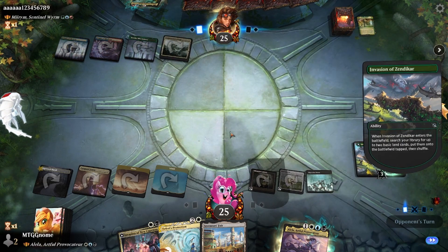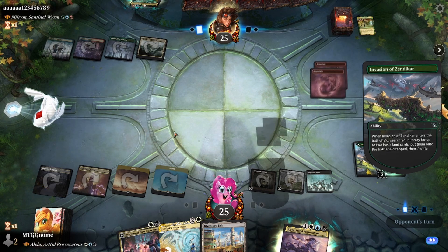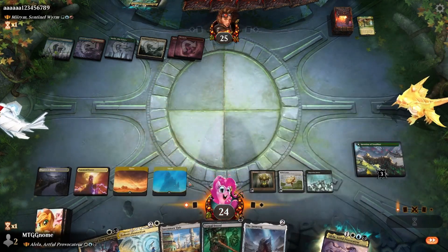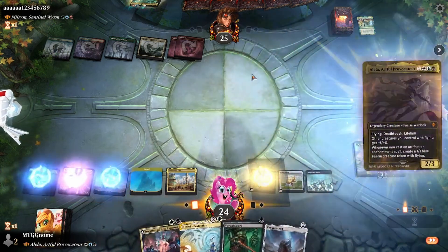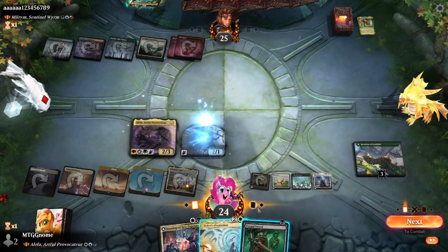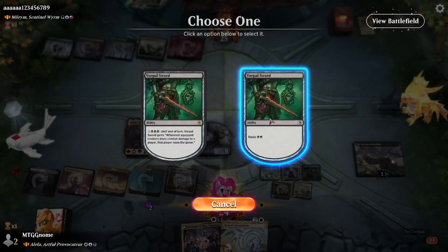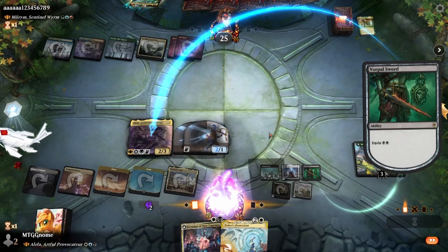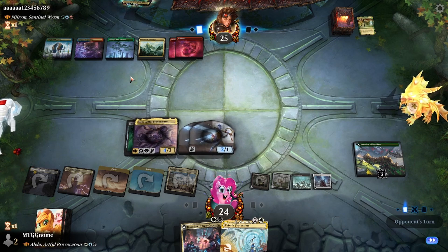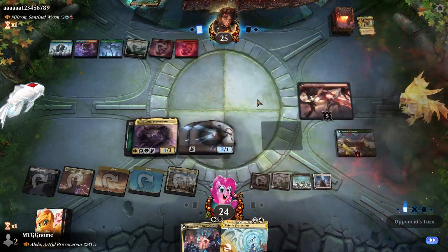We're looking pretty good. They're gonna play Mirum next turn. Hopefully we can get an artifact or an enchantment to play — almost our whole deck is full of them. Double red tells me they might have some good stuff in their hand. Let's play that land, play Alela, then play the Ironcrag, play Vorpal Sword, and equip the Vorpal Sword to Alela. If they play Mirum here, then we actually win, because we'll be able to activate Vorpal Sword's ability.